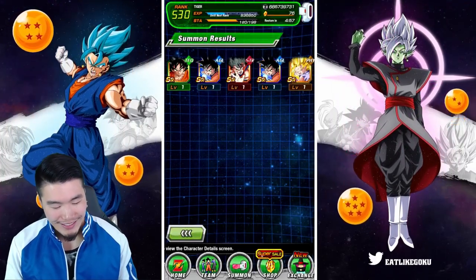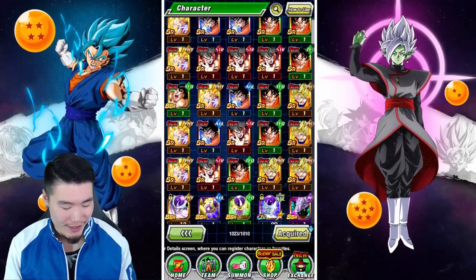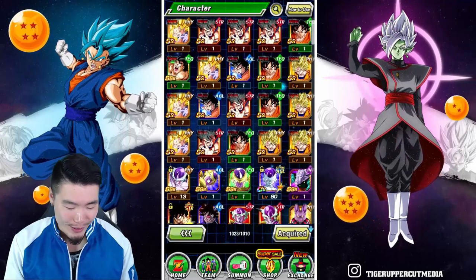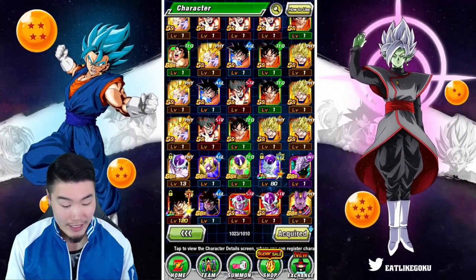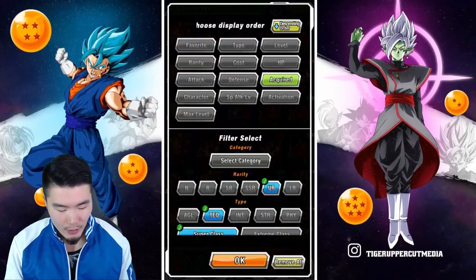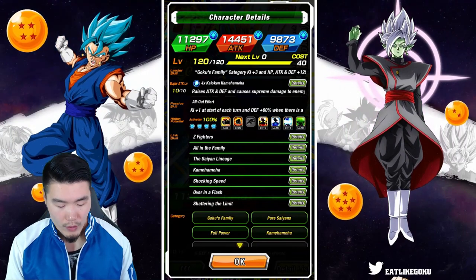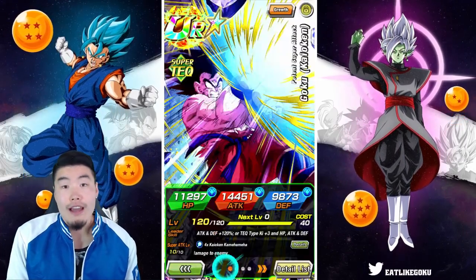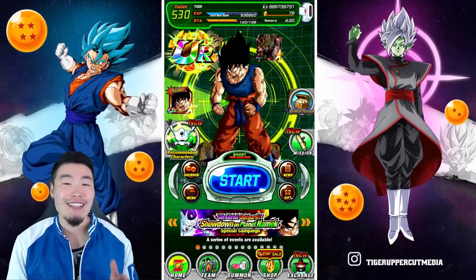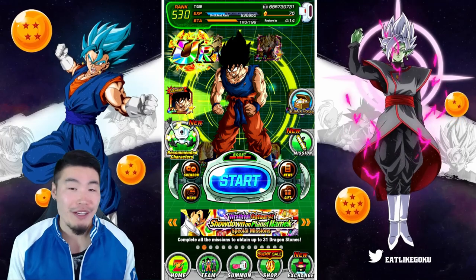So those were our summons on the Legendary Goku event banner — 34 SRs. 34 SR Gokus. And one Tech Kaioken Goku who is completely done, so there's nothing I can do with him. He's a great unit, it's just I'd much rather get something I could use. Unfortunately, the only thing I could really use on that banner was the LR Super Saiyan 3 Goku, who we did not get. Hope you guys are doing better than I am on this banner. Hopefully some of you did pull the LR Super Saiyan 3 Goku, and if so, congratulations.